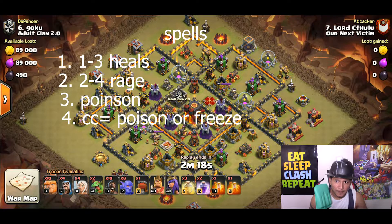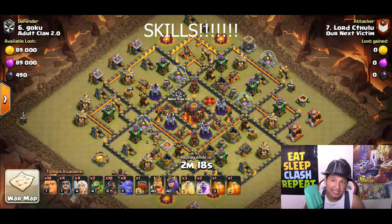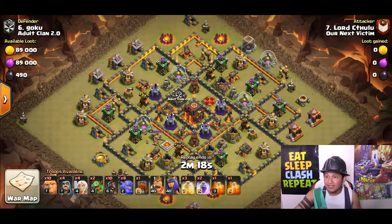For spells, here's the list: number one, 2 to 4 rage spells; number two, 1 to 3 heal spells; number three, 1 poison for the clan castle — or a freeze spell, it's really up to what you prefer. The very last thing you need is skills and patience.